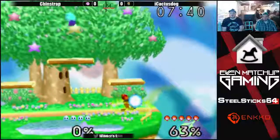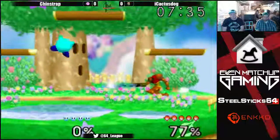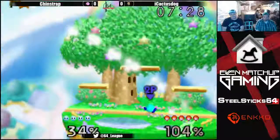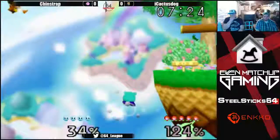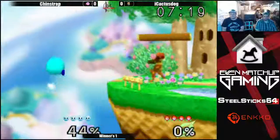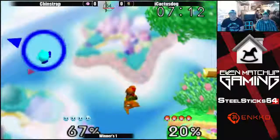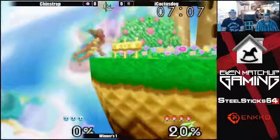The dash attack into the forward-facing down air - Cactus takes a quick first stock. Let's see if he can make it back on stage - Chinstrap not having a solid edgeguard there, he didn't really know what to do. The charge shot grabs the ledge. Gets back on, a little antsy with that ledge hop. Chinstrap is ready to take a hit and punish. Chinstrap with the down tilt edgeguard, gets back air - solid edgeguard.